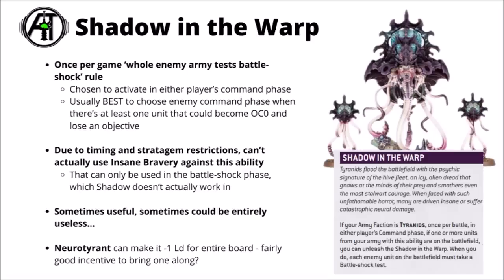The other core Tyranid special rule is Shadow in the Warp - a once-per-game whole army Battleshock rule, as it was before. You can either trigger it in your own command phase or the enemy's command phase, and then basically force every single enemy unit on the battlefield to take a Battleshock test. Usually this is best to use if you've got a situation where the opponent's holding an objective with just one unit, and if it fails Battleshock and goes to objective control zero, then it won't hold the point anymore. That seems like a good target to aim for, and anything else it achieves throughout that turn is just a bonus.